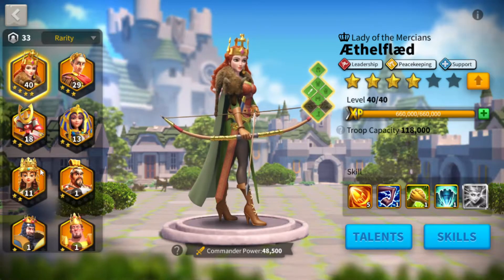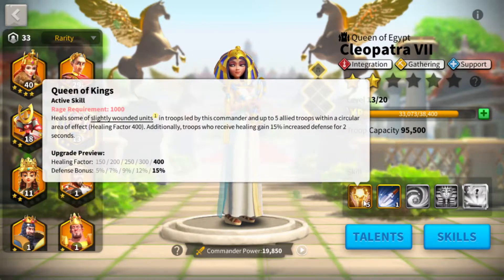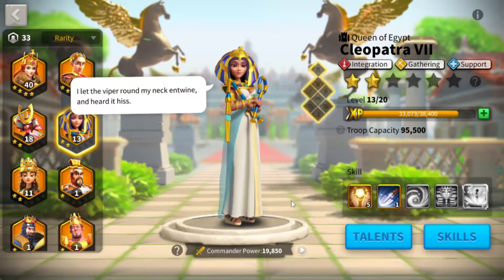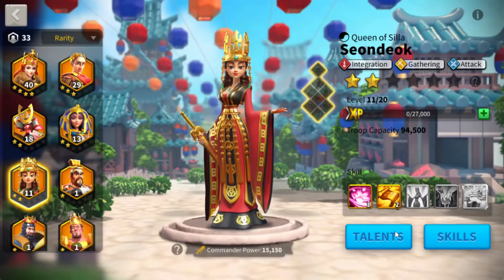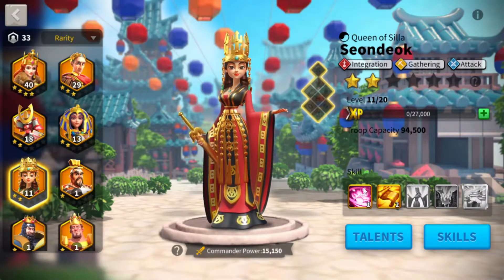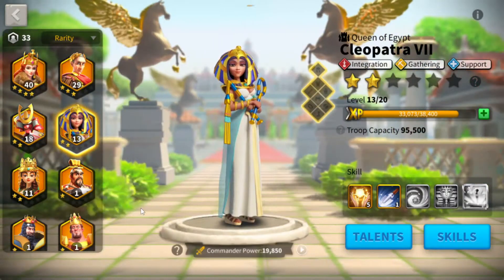On screen right now you can see two gatherers: Cleopatra and Siondo. Both of them are fantastic as you level them up. Specifically, Cleopatra has a different field use which is in my opinion much more valuable than her as a gatherer until way later in the game. With Siondo, the points I have invested are literally just from the sculptures of her that I've gotten, whereas with Cleopatra I think I might have spent like four universal sculptures to actually max that out.